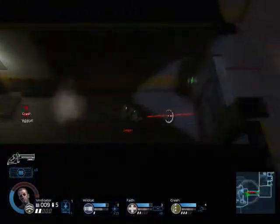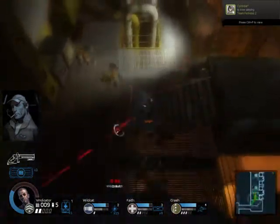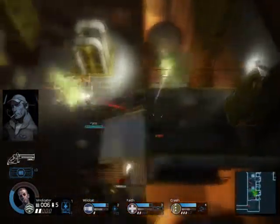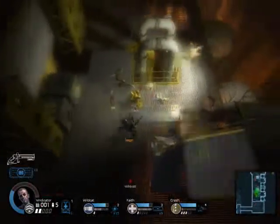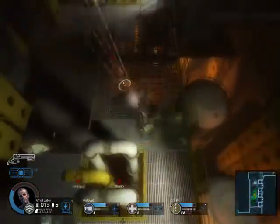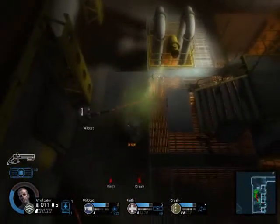Also, stay the hell away from doors because they will kill you if you're too close. Another thing you want to look out for is friendly fire — you do not want to shoot your teammates with the Vindicator or it will kill them. I can't tell you how many friendly fire incidents I got into with this; I pretty much killed my entire squad with it on accident. So you definitely need to know how to aim.